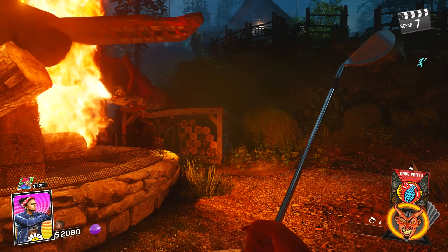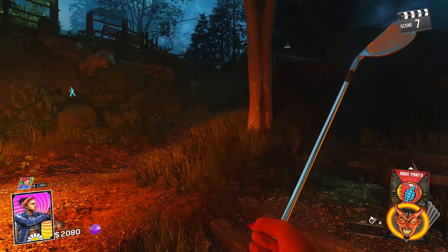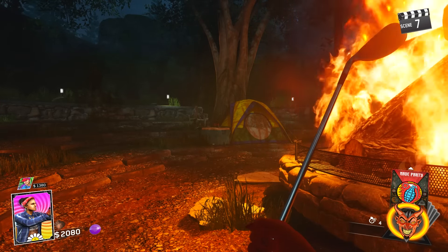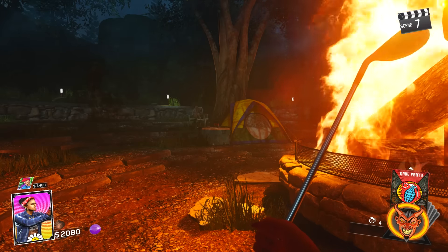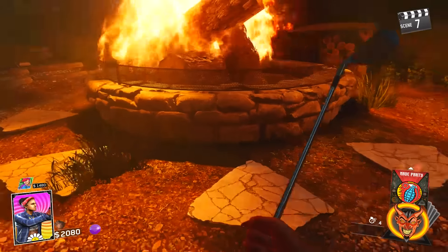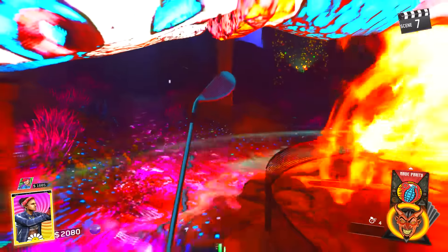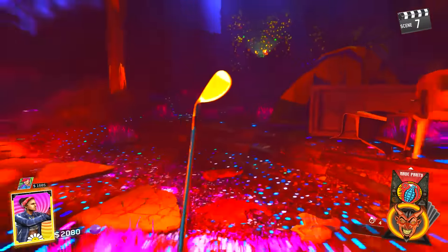Rave mode only lasts about 30 seconds to a minute. To actually activate it, you take your pouch over to one of the bonfires in the separate areas of the map. You can do it at pretty much any location that has a fire. Go over to the fire and in a specific designated spot, there will be the option to throw the pouch into the fire — and when you do that, you enter rave mode.